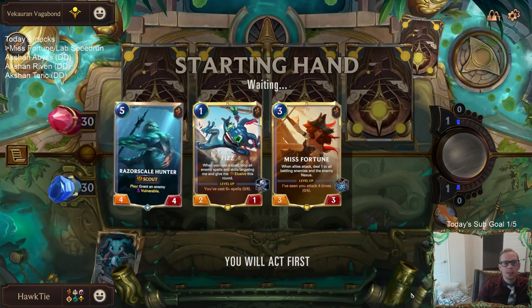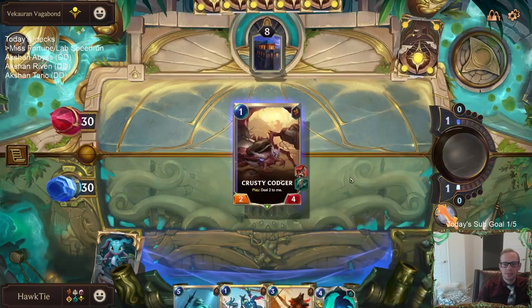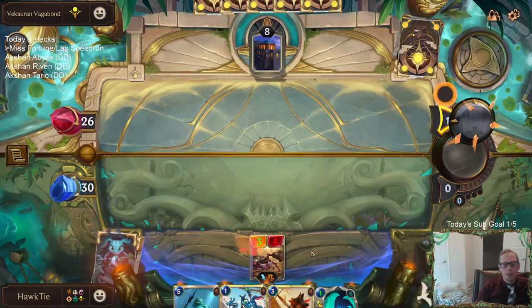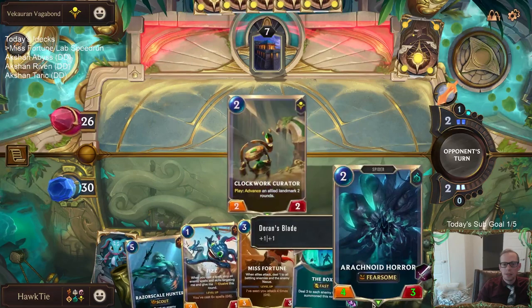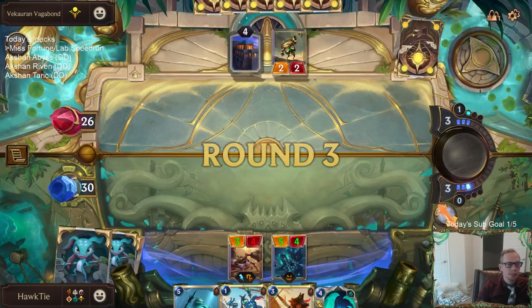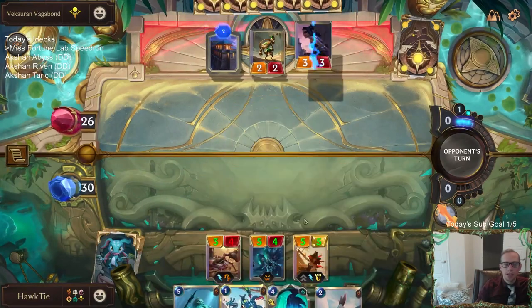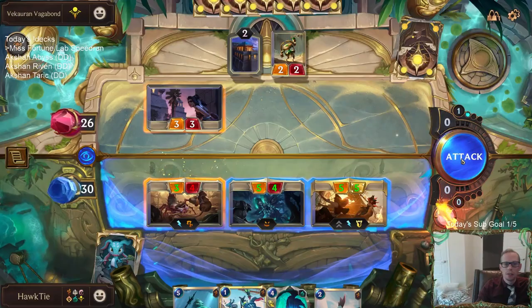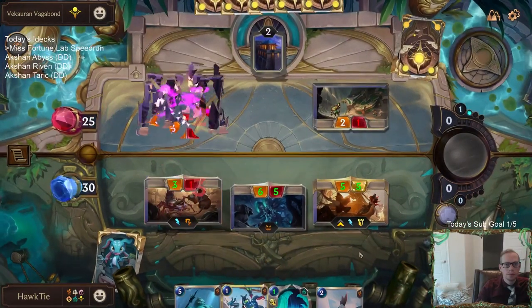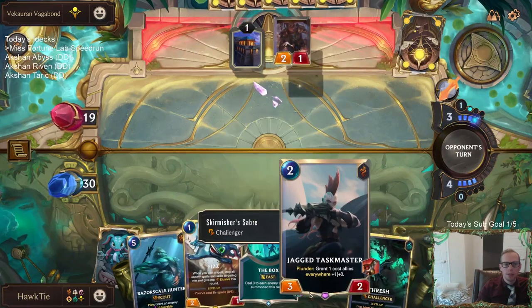Why do we always have all of our cards that cost 5 or more? We just keep drawing all expensive cards - we are really bad at getting our 1 and 2 drops. Hey, there's a 1 drop. Here we go, Krusty Codger. A round 1 Cutthroat is going to be a 6-6 - oh my god, that's a good card. A round 1 Cutthroat would be a 6-6 Elusive Scout. We'll get Miss Fortune in play. At least we got a little bit more of our 1s and 2 drops.